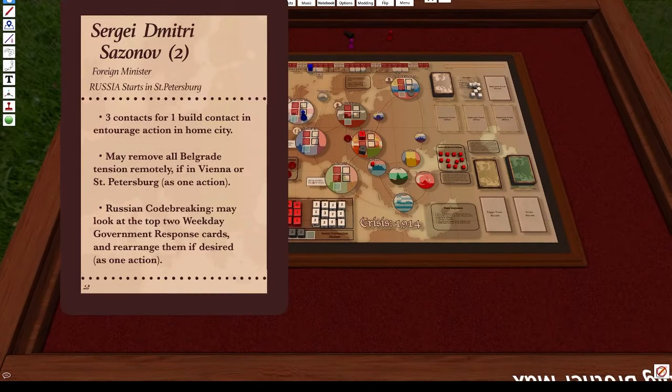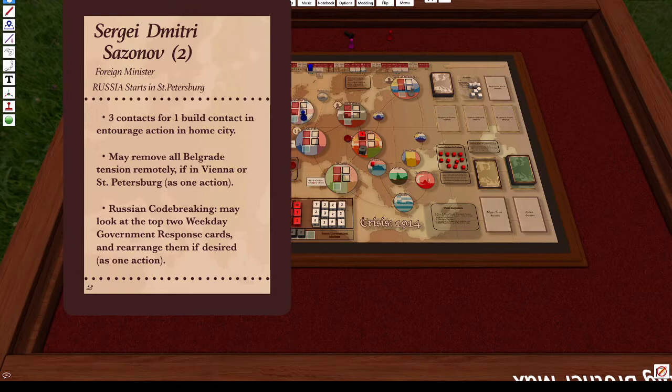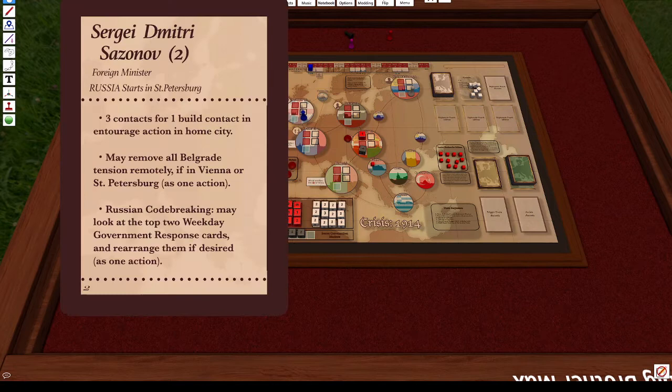Each diplomat also has a number from one to five representing turn order. The character with the lowest number goes first. In this case, Dimitri has a two and Edward has five, so Sergei goes first on the first day, then Edward takes his turn, and that cycle repeats.